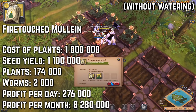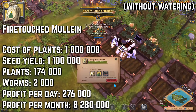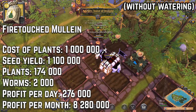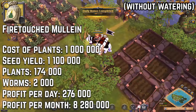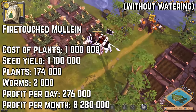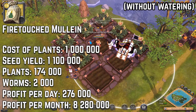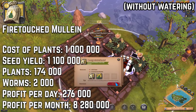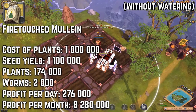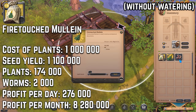Tier 7 herb: fire touched mullein. Cost of the plants is 1 million silver, profit per day is 276k silver, and profit per month is 8.3 million silver. It's crazy that you can profit that much just from one herb and without using focus — and this is only from five plots, a maxed out personal island. You can literally secure your one month premium just by farming this tier 7 herb.